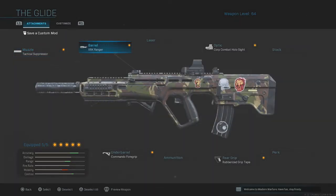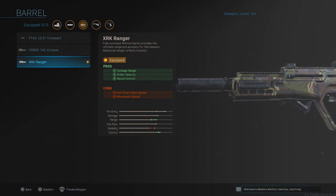The next attachment is the barrel. This one is quite important because without it the gun becomes a little bit obsolete. The XRK Ranger increases damage range, bullet velocity, and recoil control, so you'll be able to handle the damage pretty well. The damage will be more consistent when hitting the enemy's body, and you want that at all times. This maximizes your range and the damage will be very strong when facing several enemies at once.